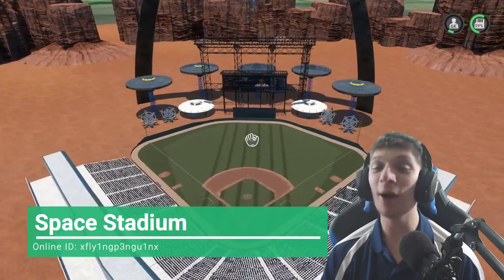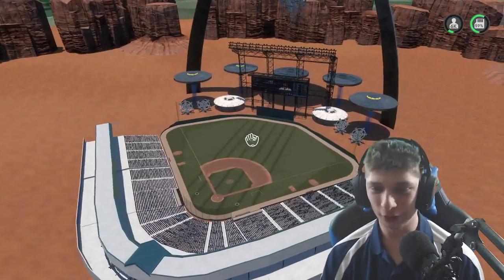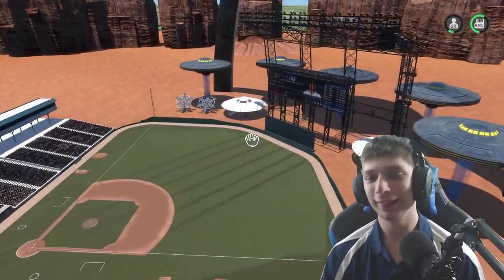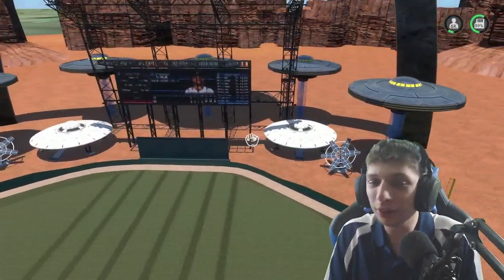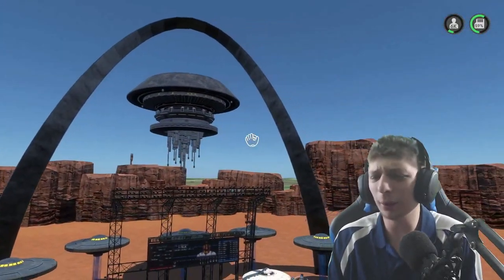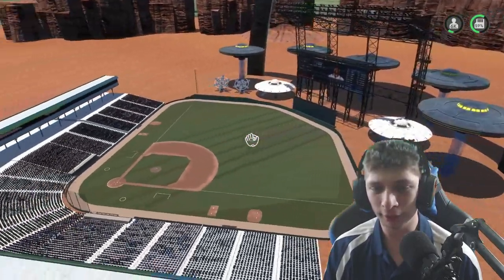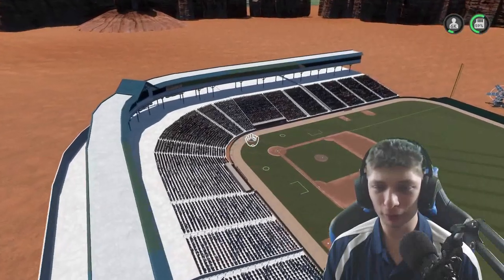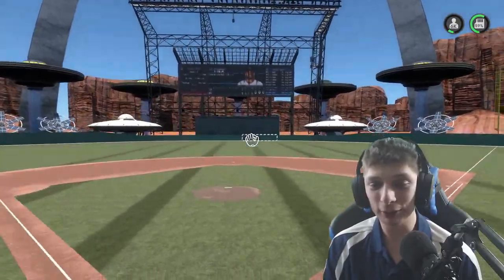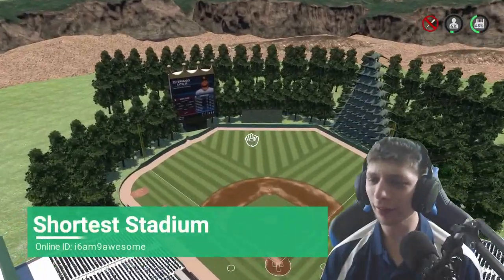This next one looks out of this world — sorry in advance for that joke. This one is called Space Stadium, obviously space-themed. It looks like it's on Mars because of the canyon. We got a giant arch, spaceships all around — pretty interesting baseball field. If you go down to the actual field, it's a pretty interesting background to play baseball on.